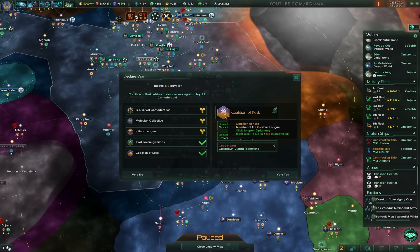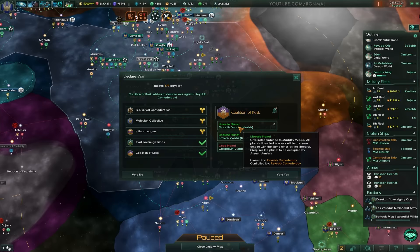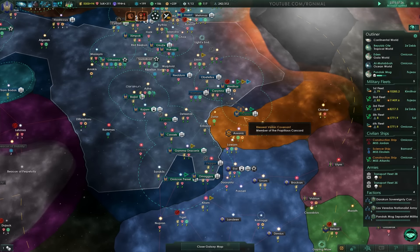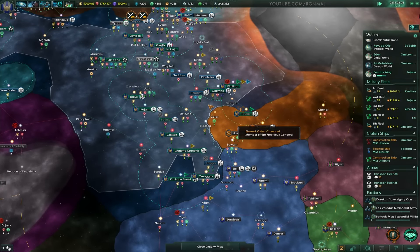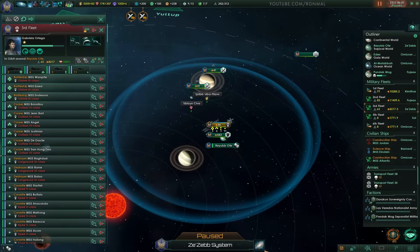War against... who's asking for this? Coalition COSC wishes to declare war against the Rebub Confederacy. Yeah, okay, I'll vote for it — sure, why not. Okay, we're at war. I guess let's go do our part.